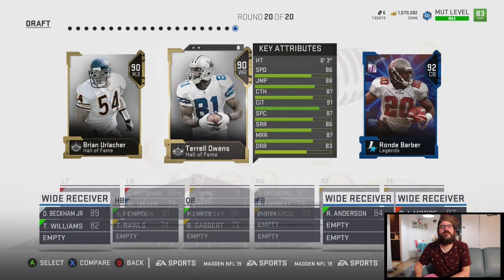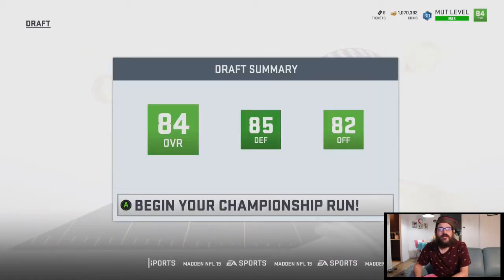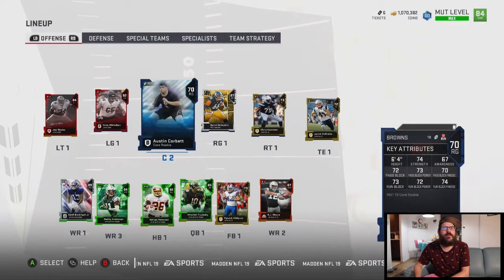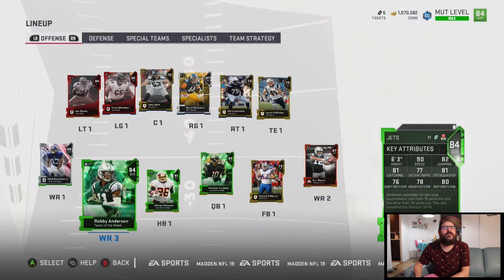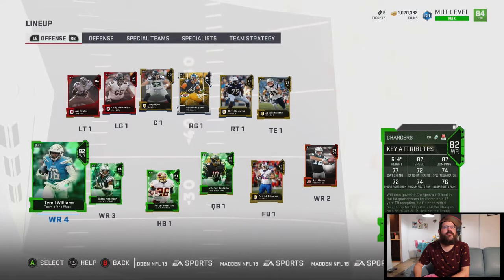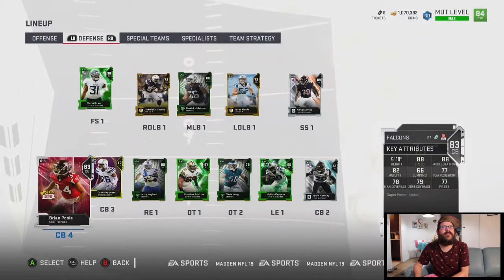I've got no linebackers and I want another CB — I want to be stacked at CB so I've got four CBs going. I play a lot of dimes and nickel. The other thing I should mention: you always want to go in and make sure you've got your best options at each backup position. You might have someone you want to get in somewhere else that might be messed up. I've got a lot of wide receivers — I didn't even remember drafting all those.